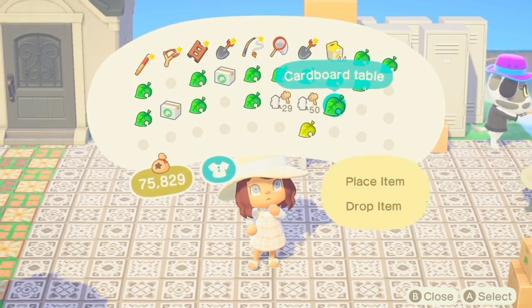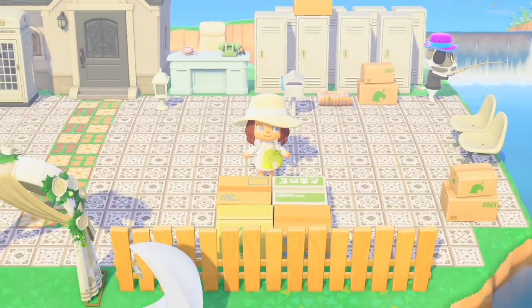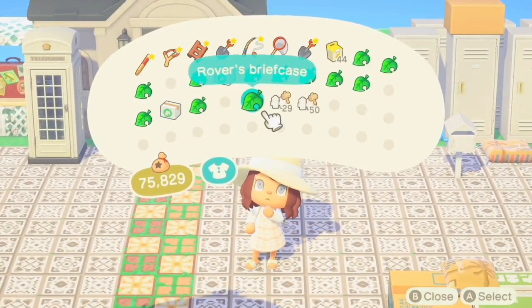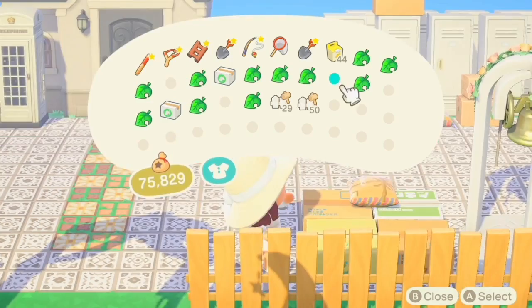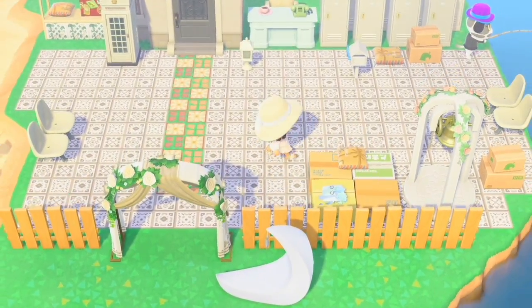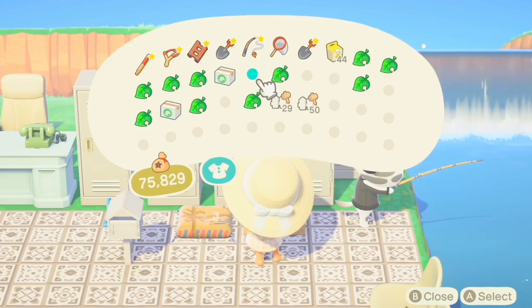I continued placing more cardboard furniture and placed some cushions on top, and I ended up placing some nuptial ring pillows as well. I felt like this made the post office look more wedding-esque — like a little place to send out your invitations.